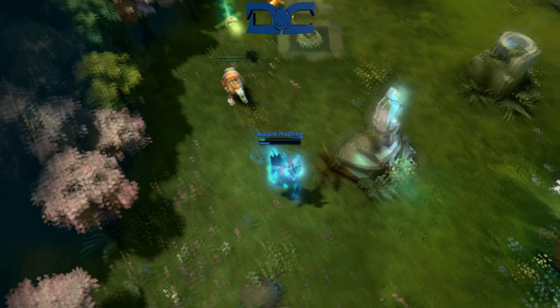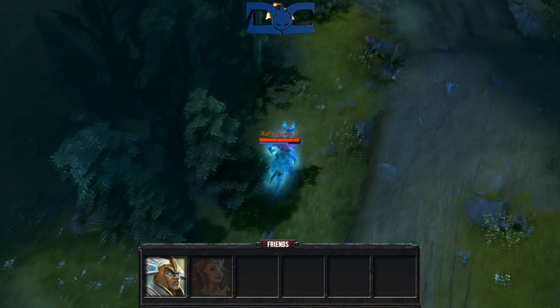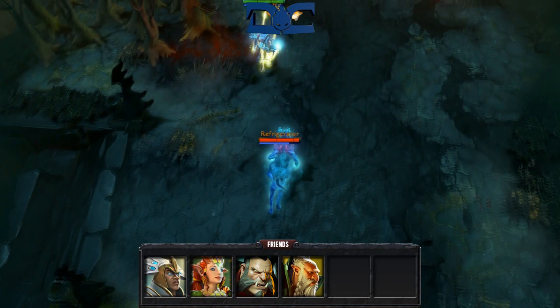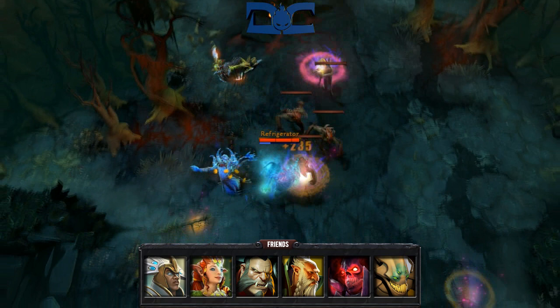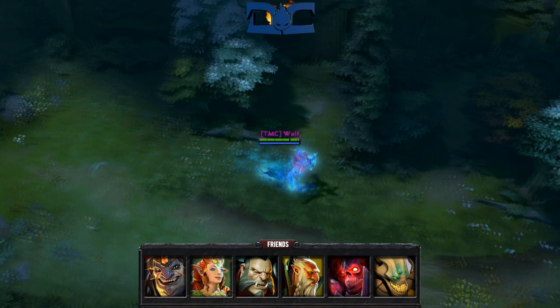One quick note: Leshrac joins Storm Spirit as two of the best heroes to give an Aegis to if they're farmed. The reason for this is because they have insanely low cooldowns on all their spells. Friends of Leshrac would be pushing and ganking lineups in general. Heroes that fit this bill include Chen, Enchantress, Lycan, Lone Druid, and countless other pushers. Special mentions go to both Shadow Demon and Sand King, who can help Leshrac land a perfect Split Earth. A final friend of Leshrac must be mentioned — his name is Lion — but only because they are the two most hideous heroes in the game.